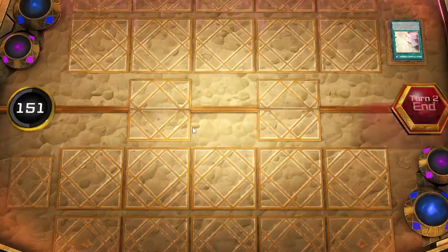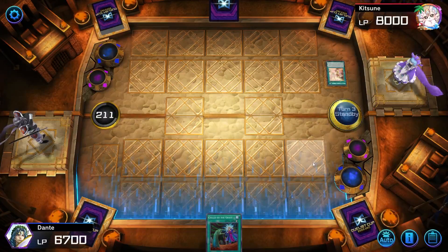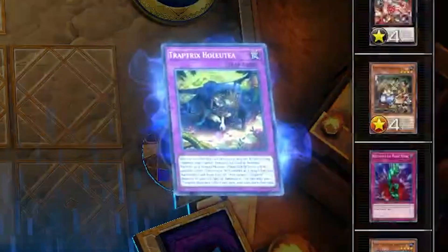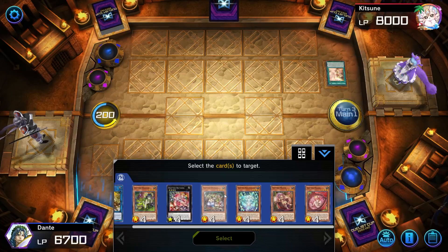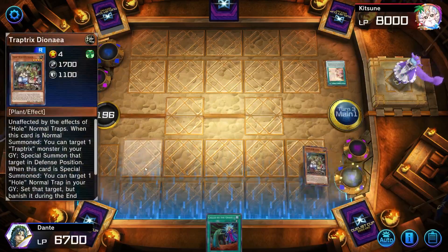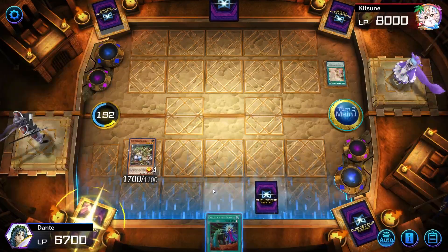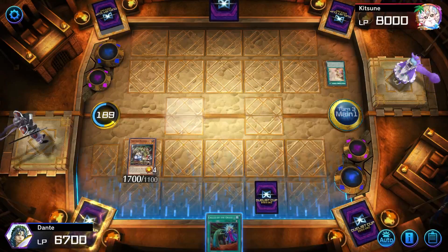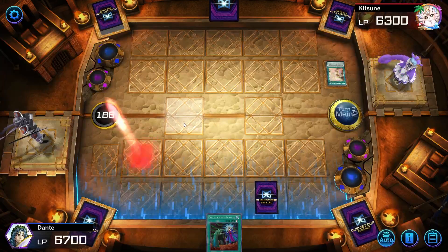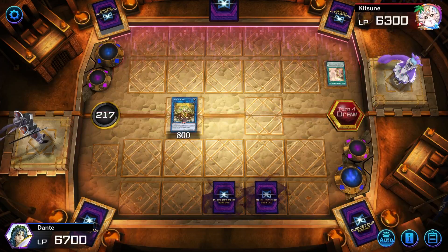Now he proceeds to the battle phase and goes into Zeus. I'm gonna chain my Rafflesia effect. Activating Zeus's effect — that's quite problematic, I couldn't chain Rafflesia on time. The only mistake I really made was just not playing Dionea too early — I should have waited with the Dionea to have some sort of follow-up on the field, but that was a small misplay. He activates a second copy of Purly Street and passes turn. We do have some things though — we can bring back something with Holotea here.